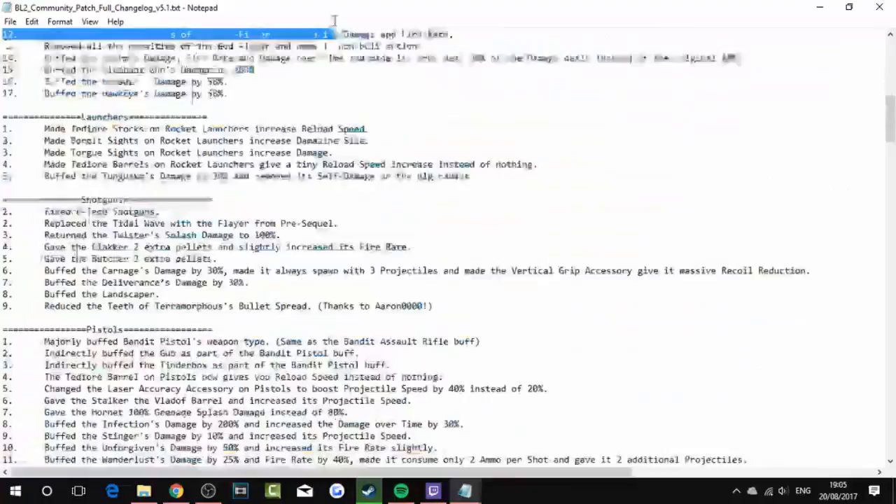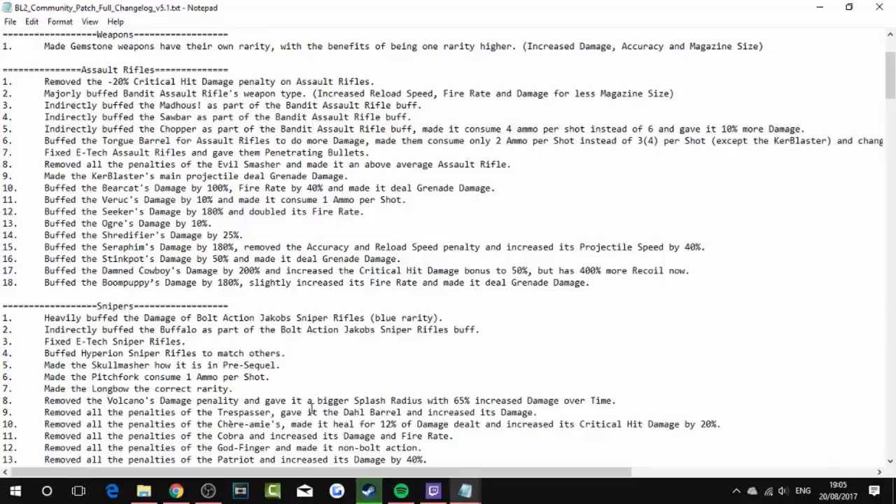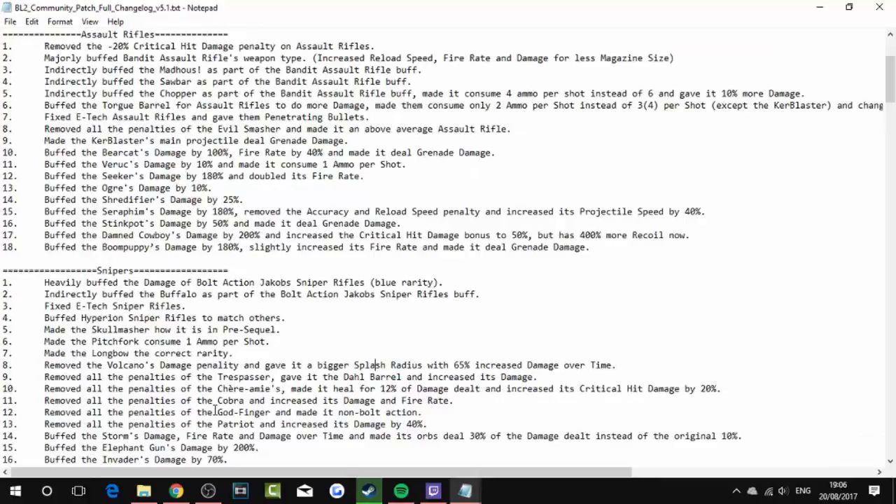Removed all penalties of the Trespasser and increased its damage. Removed all penalties of the Chère-Amie — don't know what that is — made it heal for 12% damage dealt and increased its critical hit by 20. Removed all penalties of the Cobra and increased its damage and fire rate. Same to the Godfinger, made it non-bolt-action, and to the Patriot with 40% increased damage. Buffed the Storm's damage, fire rate, and damage over time. Made its orbs deal 3% damage down from 10. Buffed the Elephant Gun by 20%, the Invader by 70%, and the Hawkeye by 58%.